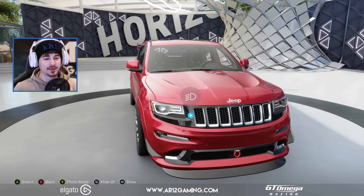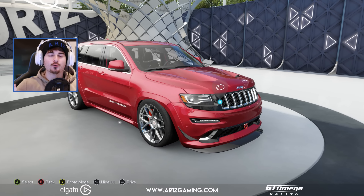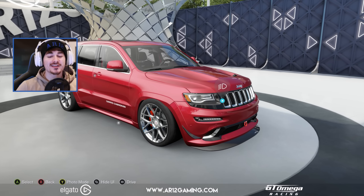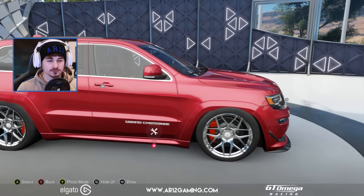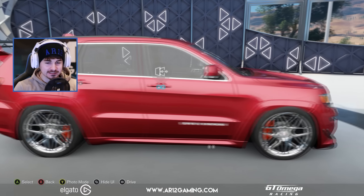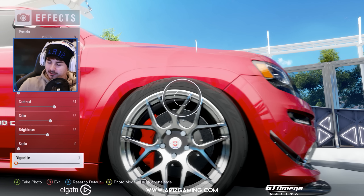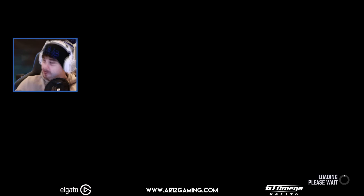Before we go and do that, if you missed the video where I turned this Jeep SRT into one hell of a super car — this thing is rocking over 2,000 horsepower, it is an absolute monster — I will link to it down below. You can also see just how freaking low the thing is.